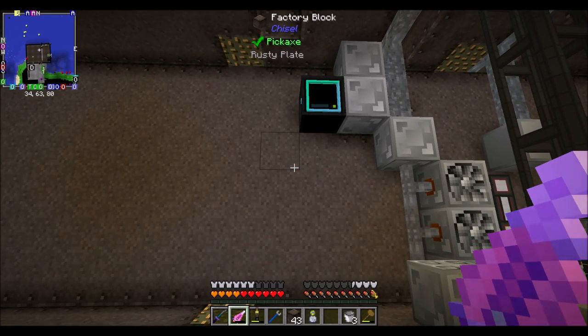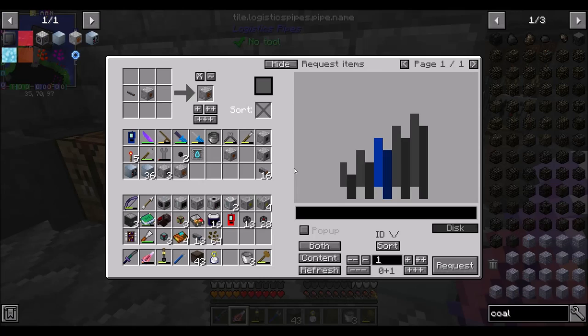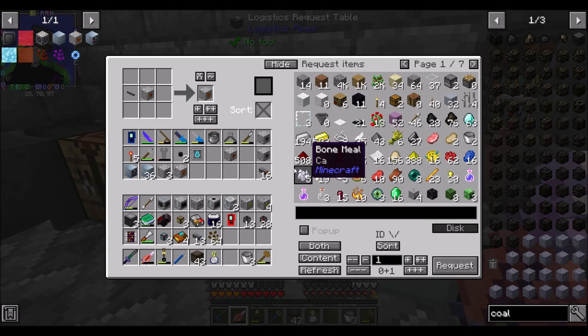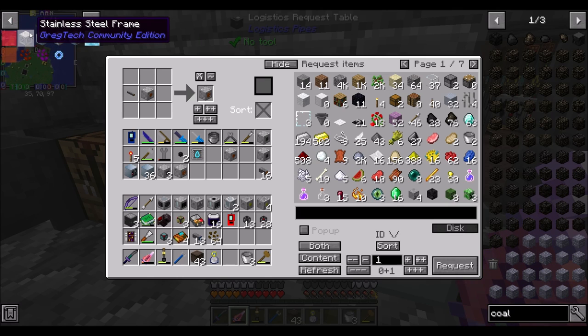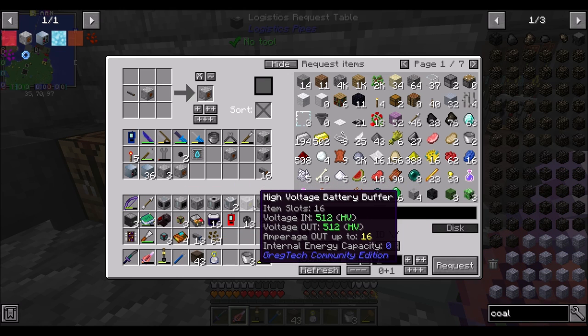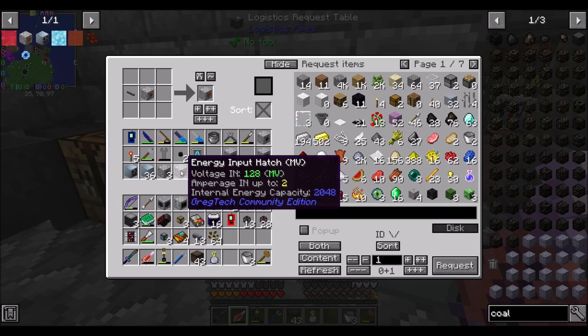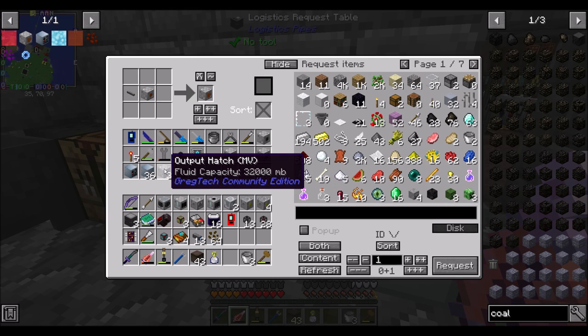Hello everyone, this is Direwolf20 and welcome to episode 52 of FTB Interactions, where today we have a lot of work to do. Between episodes, I did a ton of crafting — all the craftings. I made a bunch of machines, generators, a voltage battery buffer, and I believe I've got all the stuff I need to build a multi-block distillation tower. At least a smallish one.